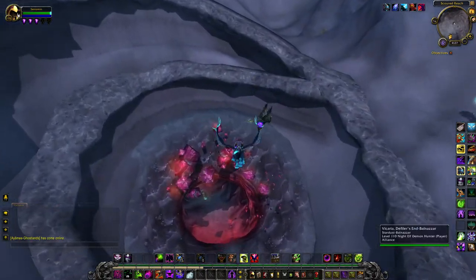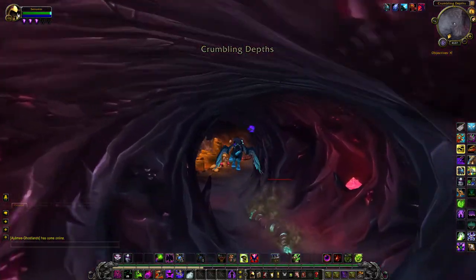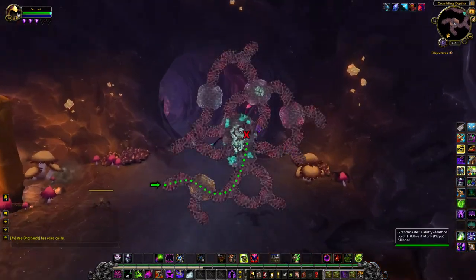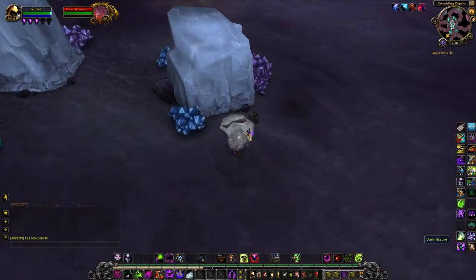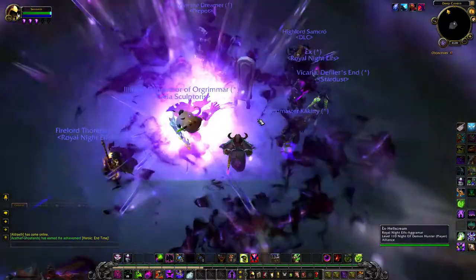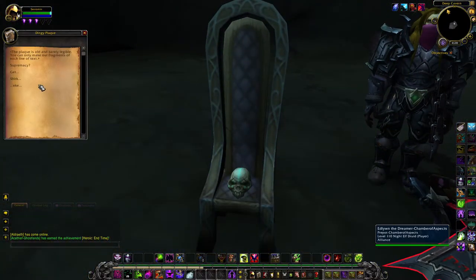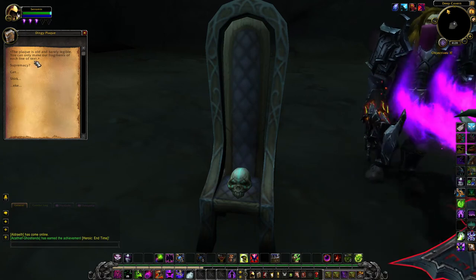With your mask, head to Deep Holm where we need to go deeper. To the north of Therazane's throne — just a little bit south — is a cave. Down the cave there is a fissure. Accept the warning and fall through. In the room there is a soul chair with a skull sitting on it. Whilst wearing your mask, click the skull to get your next clue. Without the mask, it will only show a previous clue.